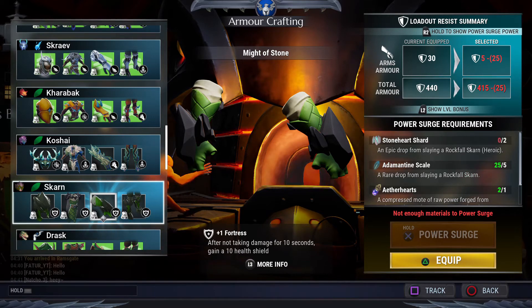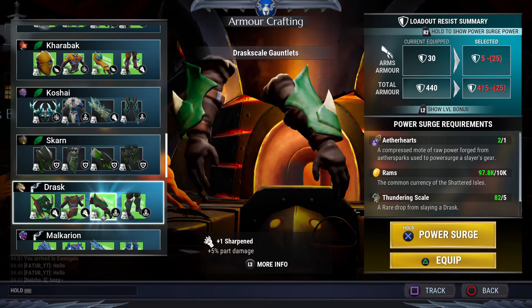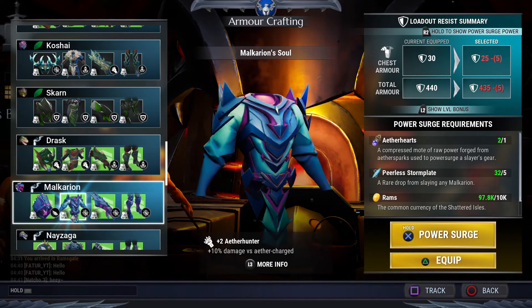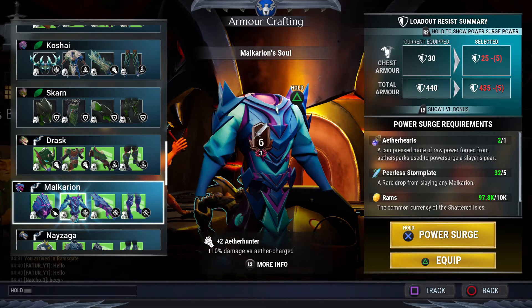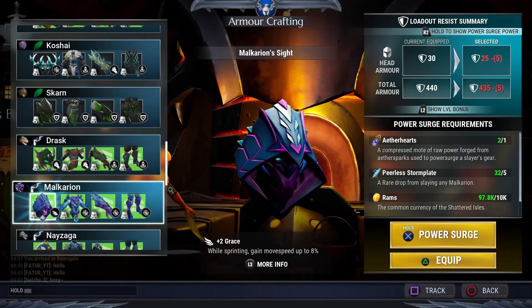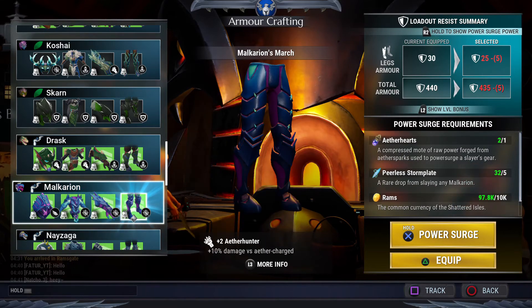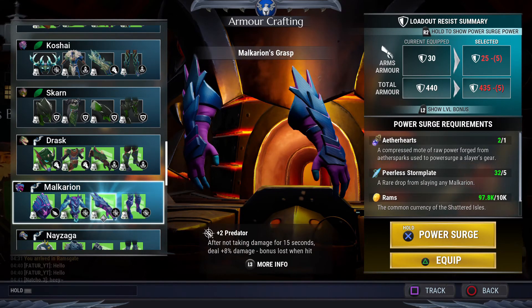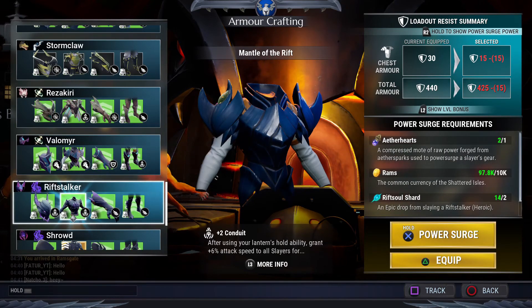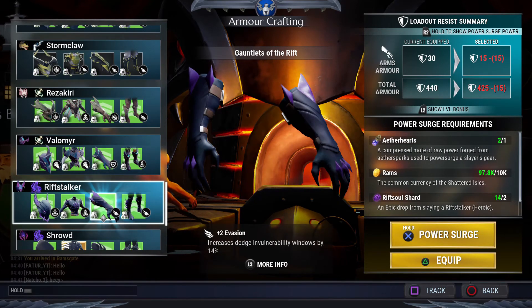If you have data hearts left over you can do a Malkarion set — it's really good for hunting grounds because of the movement speed you get from Grace. There are also different utility cells you can put in. I would suggest Nightzaga, Storm, Razer, Valomyr, and Restocker — it's really good for movement speed as well.